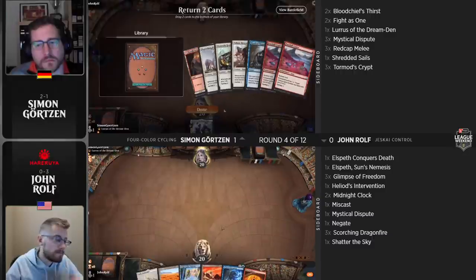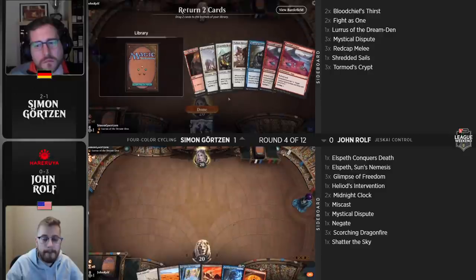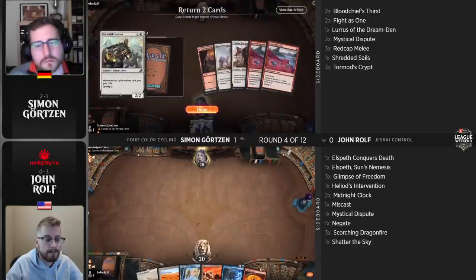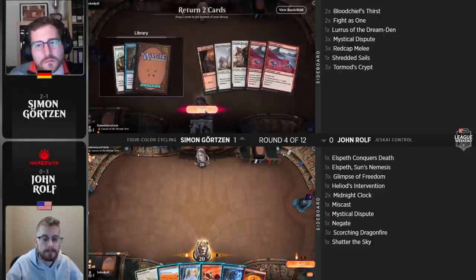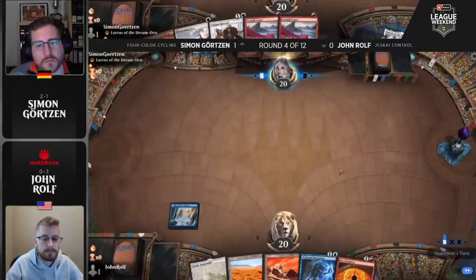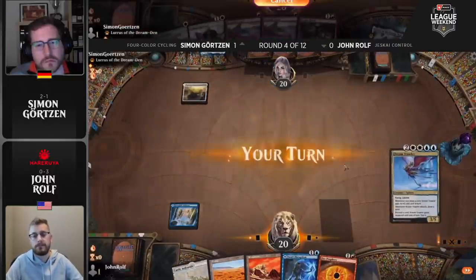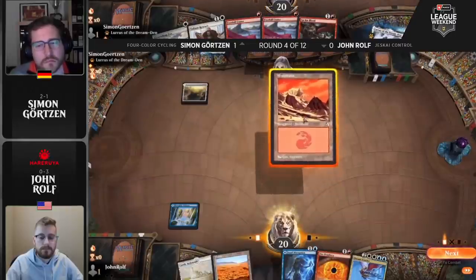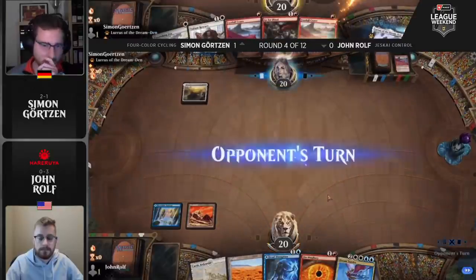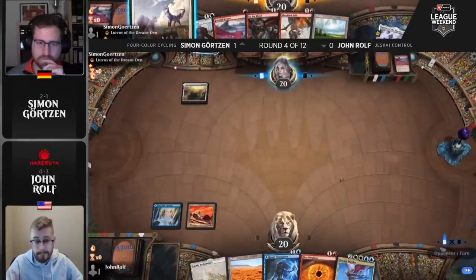When you keep a full seven and start with the Fox, cycling it up, finding land drops, then casting Zenith Flare on turn four, five, or six — it all looks great. But when you're mulliganing to five, as Simon has done here, it looks significantly worse. They don't have a way to get ahead on cards — they can tread water sort of indefinitely since every card in the deck has cycling — but they don't have a way to reload. John Wolf just cannot catch a break today — he mulligans to six, keeps Fire Prophecy and Jwari Disruption, then draws Dream Trawler. Very rough, and very unkind for Rolf.